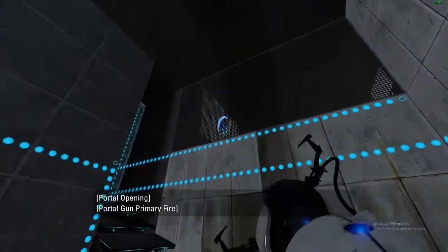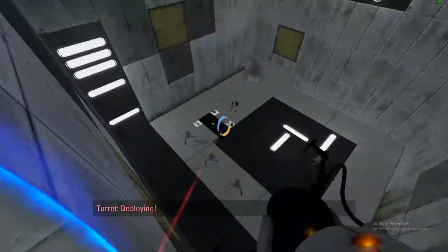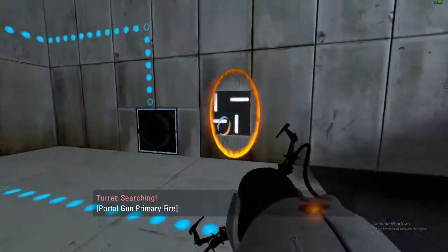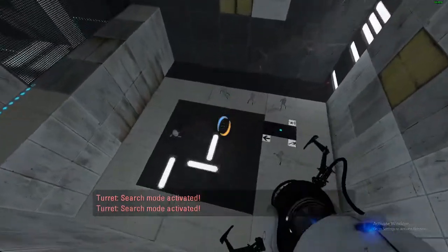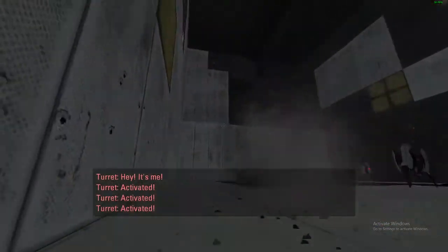Alright, so let's take a look. Looks like we can fire up here. Or it looks like we're just gonna be going over there. Good to see there's a bunch of turrets around. Alright, what does over here take to see? Hmm, let's see if this works. Oh dear, that certainly did not work.